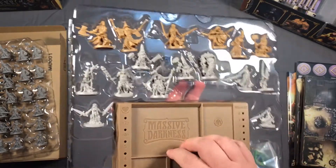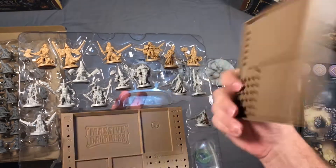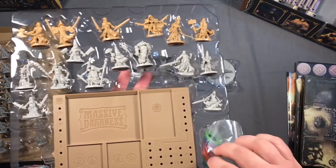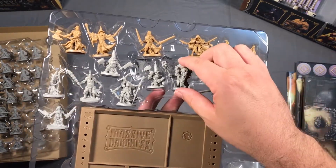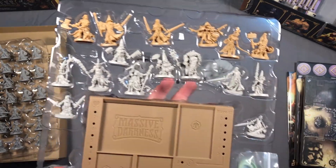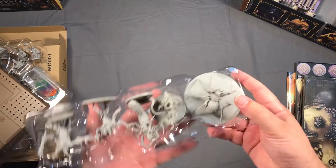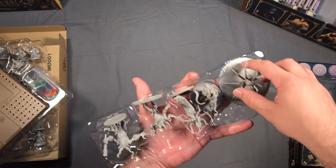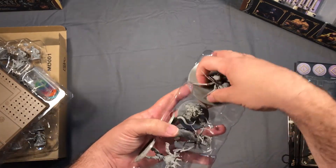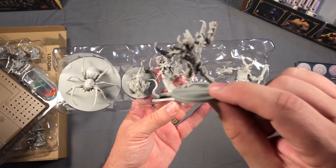We've got our player boards — those are nice — and little tokens for the boards, colors to figure out who's who. Here are our heroes, and we have even more minis. And then our bosses — that thing is huge! All of our boss minis right here, these are nice.